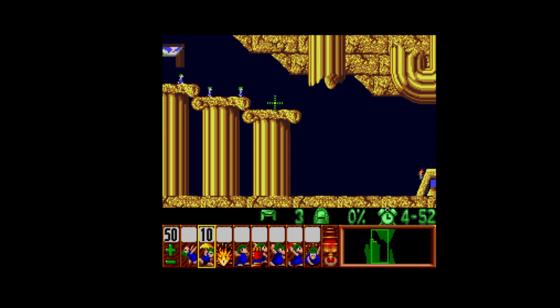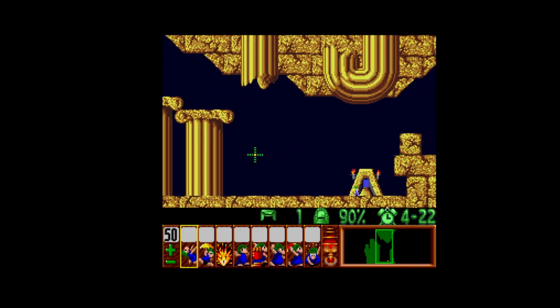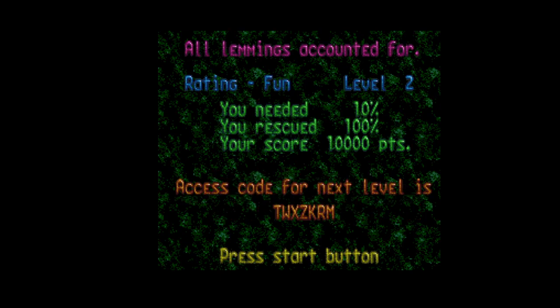I'm starting to figure out the buttons at least. What does select do? Nothing. Start does pause it. I like the sound effect. And then select the right action or lemming that you need for the next one. Superb — can you do it again? Yeah, let's try.